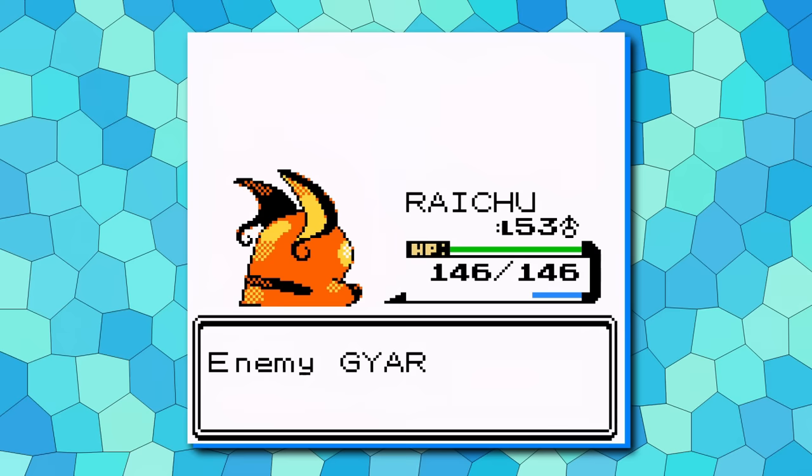If you like what Pichu has to offer but want a Pokemon that does this even better, make sure to watch to the number one spot. But next, it's Zubat taking number nine.